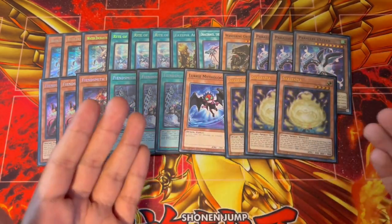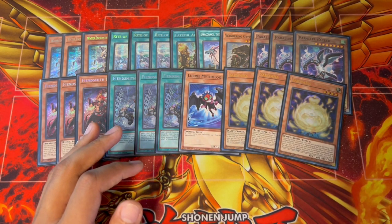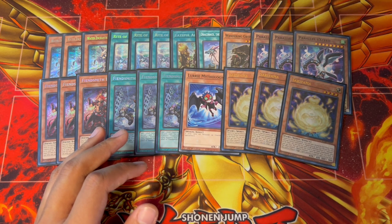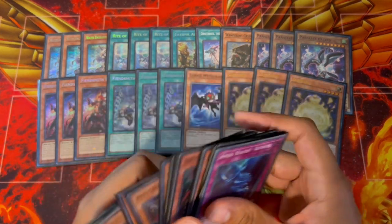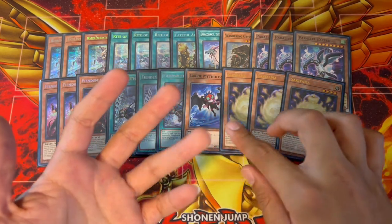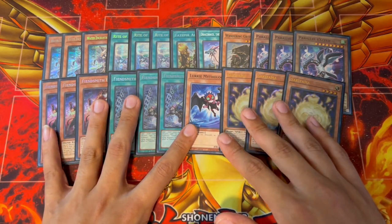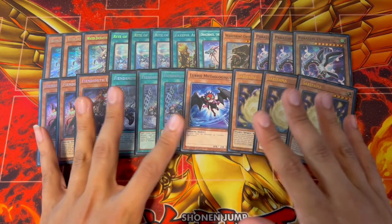We're playing three Sakitama as one more extender, just because it's a level four and it can help you make your Rank 4s. Another option is Terratop plus Takitamborg, but I chose not to play that engine because we are playing Bistials in the hand trap lineup, and it doesn't work super well with Bistials. Bistials are so important in today's format with Ubel running around, and with all the different Fiendsmith packages in every deck.